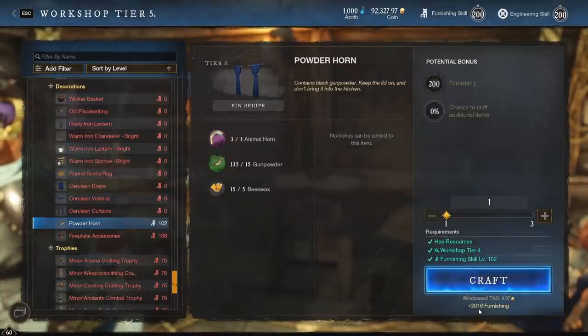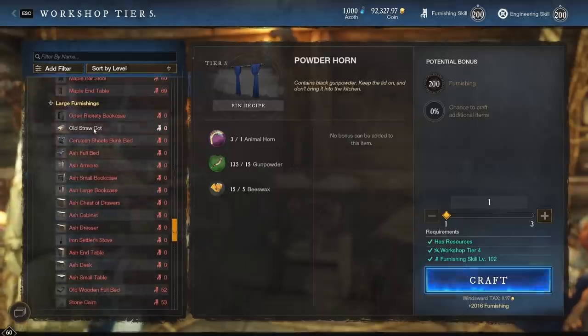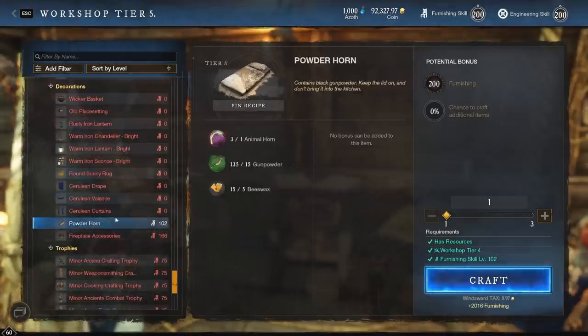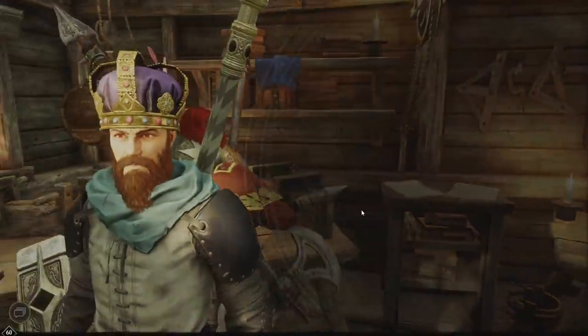This gives 2,000 furnishing XP. You'll need to be level 102 furnishing to unlock it, so it's not necessarily going to get you the whole way there — you're going to have to make something like the Old Straw Cot or something else to get to 102. But once you are at 102, this is it. It's so insane — it's actually just OP how good it is. Let me craft one for you so I can show you what I mean.